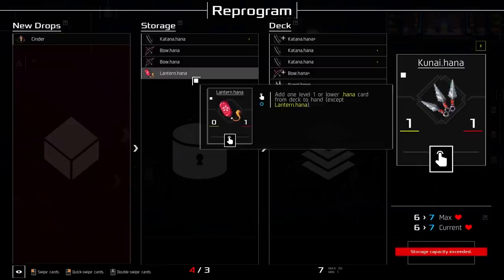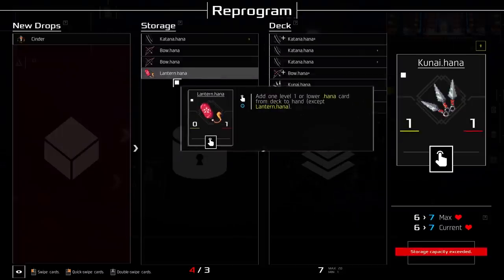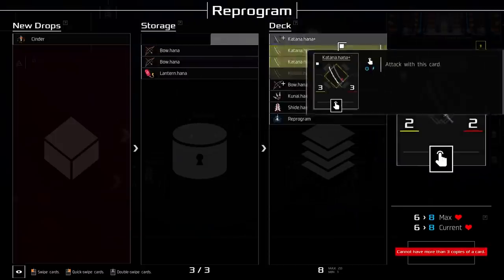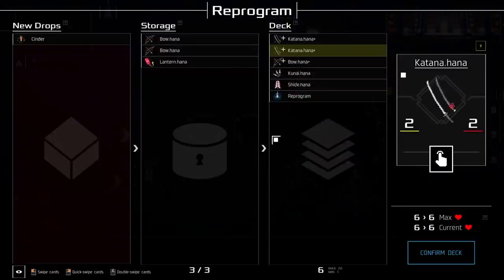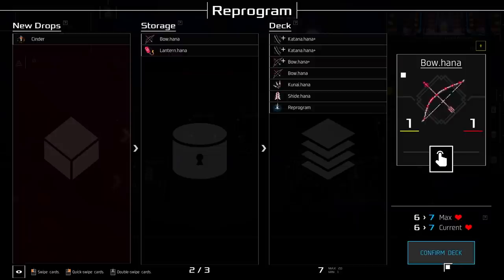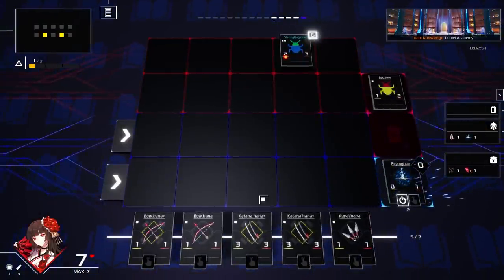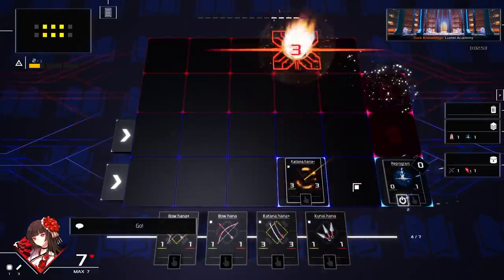You're gonna get six out of six loot soon — as soon as you destroy the small bug. Max — okay so we're max loot. Now would be a good time for her reprogram. So much better loot, so much better everything. I haven't seen the kunai before — what do they do? One damage to all enemies — that's obscene. I had one level one or lower hana card from deck to hand except for your lantern. Could you potentially upgrade more bohanas? I can upgrade my katana hana — in that case we should probably grab at least one bohana.